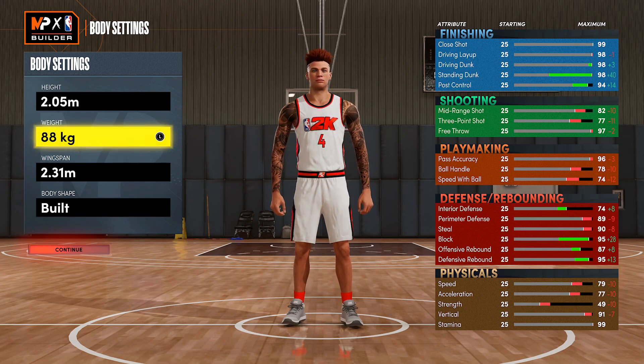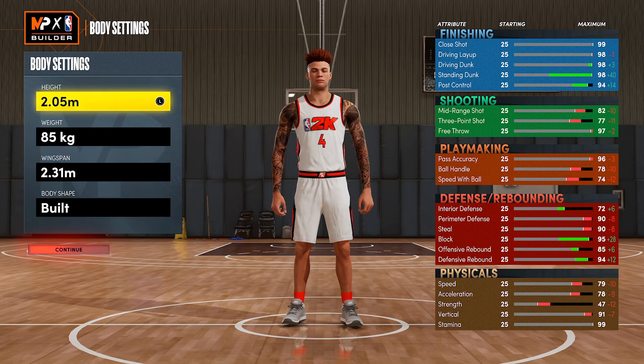This is how you set up the one that gets 90 perimeter defense. If you want to set it up the way I did it, max out the weight until you lose speed - that's 88 kg, which gives 89 perimeter D but you gain more strength, more rebounding, more interior defense. It goes a long way for interior defense, rebounding, and strength. You can decide whether you want 85 kg or 88 kg - anyway, that's how you set up the power forward six foot nine metric build. It's technically a shooting guard but people play it at the four.